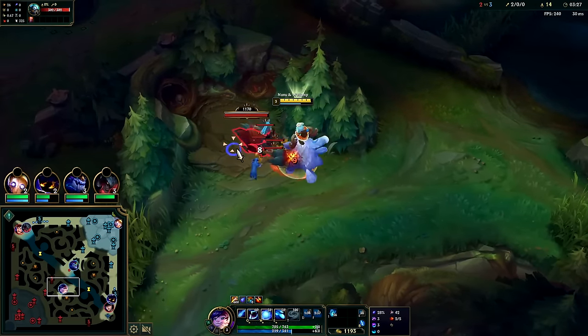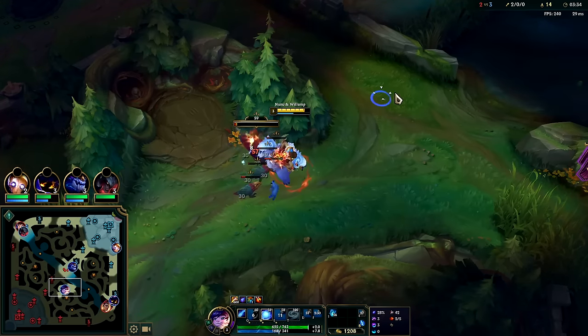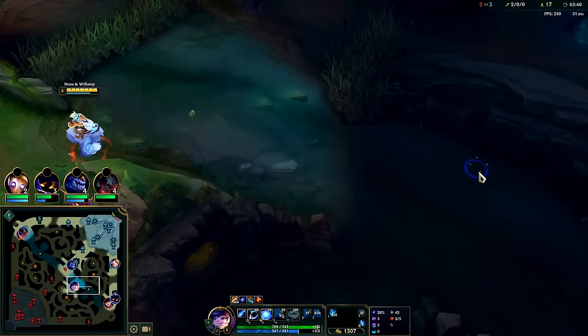It is hard to escape from people on Phase Rush. If your E is on cooldown, you can proc Phase Rush — just bam bam bam, blast them with three separate attacks. It's very easy to apply with your E since each E is three snowballs, so you have nine snowballs total.